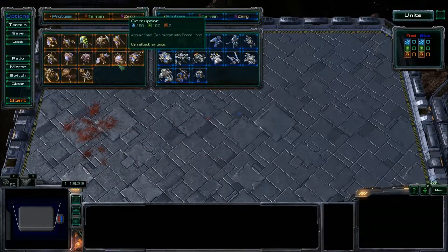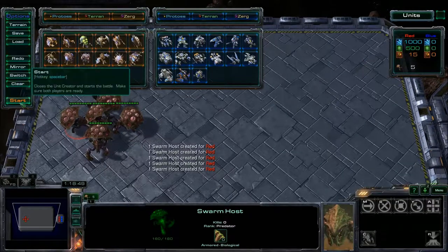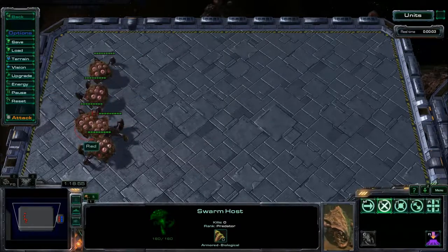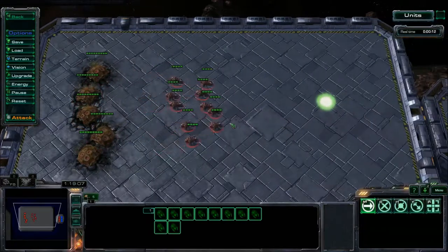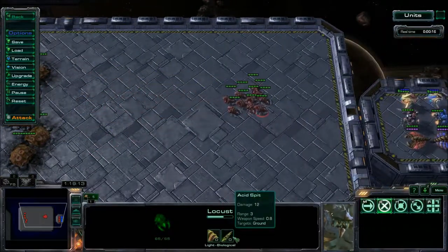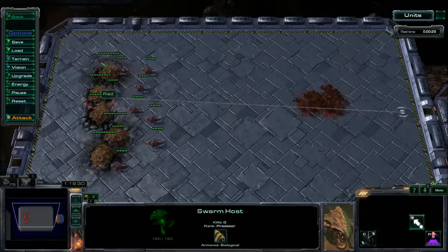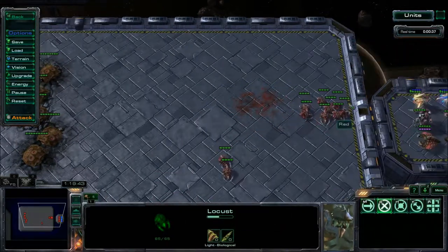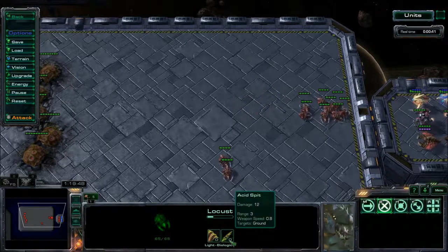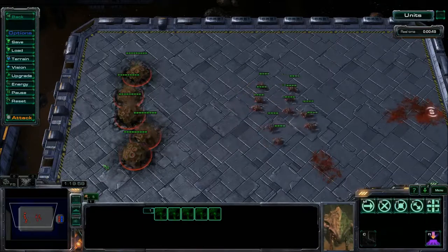The last new unit in Heart of the Swarm is the Swarm Host. The Swarm Host is unique in that it only attacks while burrowed — instead of attacking directly, it spawns Locusts. Locusts are roughly twice as strong as a Marine, travel a very long distance, and are essentially free units since they're continuously replaced over time. However, Locusts have low range (3) and are slower than Marines, so they can be maneuvered around. The Swarm Host also has to unburrow before moving, which takes some time.